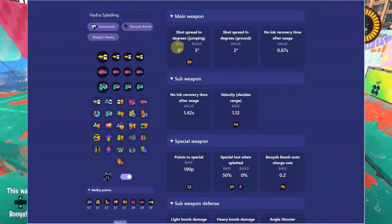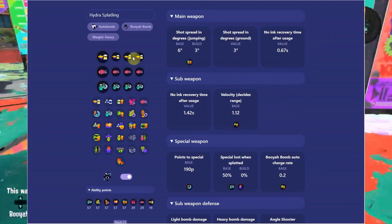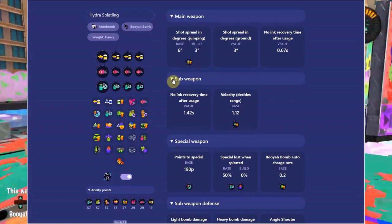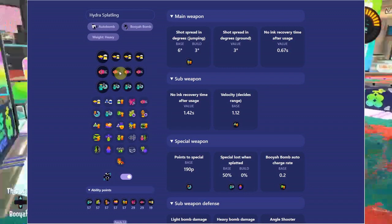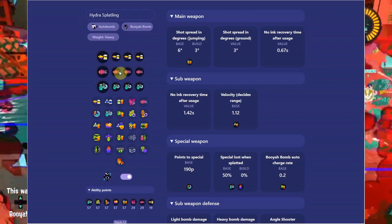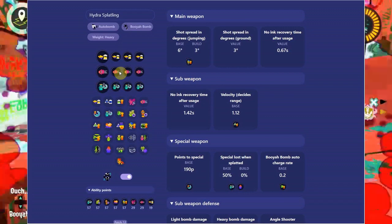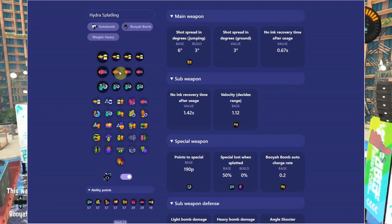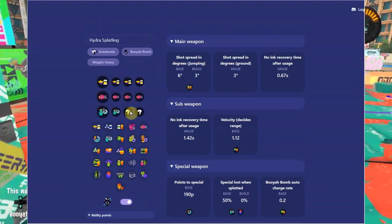It shows you all the different stuff for whatever weapon you have. Like with blaster it was different. I guess with blaster too I'd maybe run some tenacity — I forgot about that. But that's what this thing is for — to see which numbers are worth running before you actually make the gear in game, or after, to see exact numbers. Now let's delete all this and go back to default.